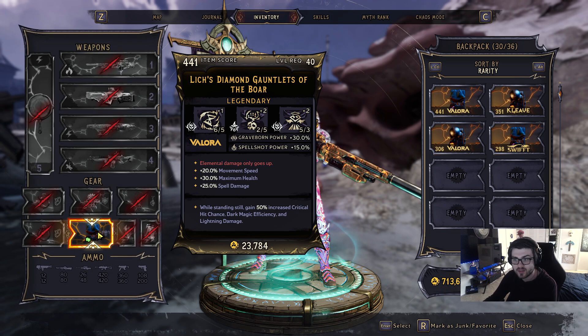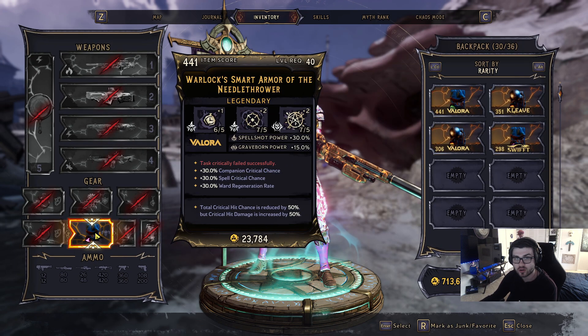This one gives you the effect while standing still: gain 50% increased critical hit chance, dark magic efficiency, and lightning damage with Greyborn and Spellshot power. This one gives you total critical hit chance reduced by 50%, but critical hit damage is increased by 50%. This one gives you Spellshot and Greyborn power.